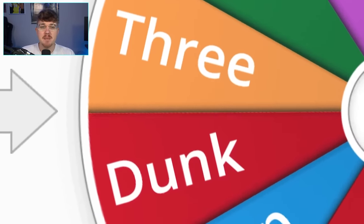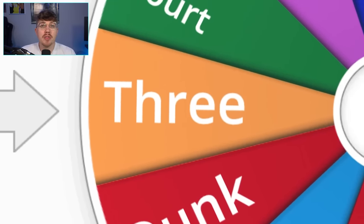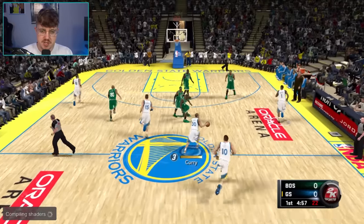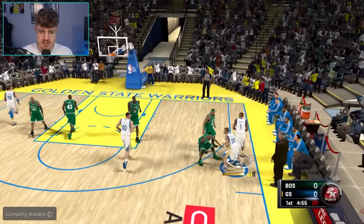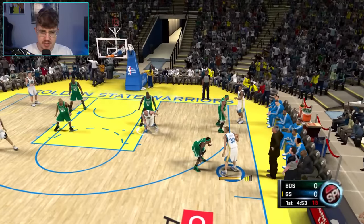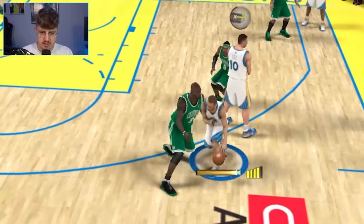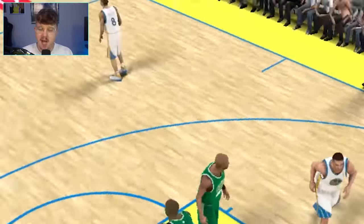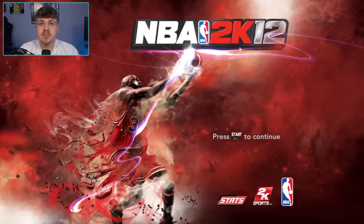The shot we have to take this game is going to be just a normal three. Curry all the way up to an 80 with an 86 three-point shot, and this should be one of the easiest challenges in the video. We're getting double-teamed, but I just put up the three — and there we go. We hit it. And we're on to 2K12.